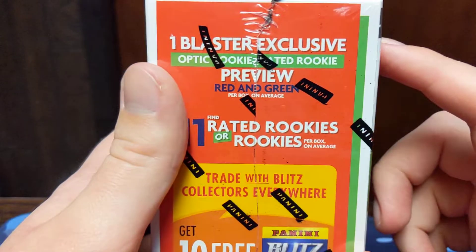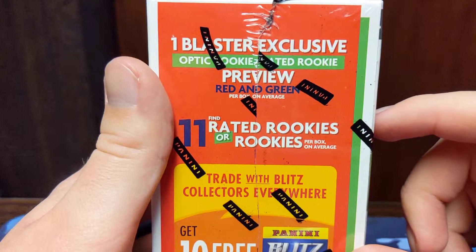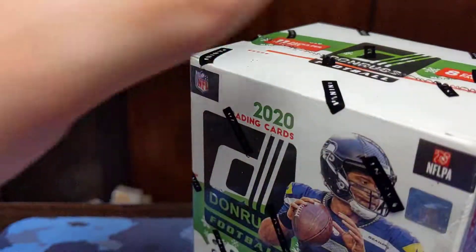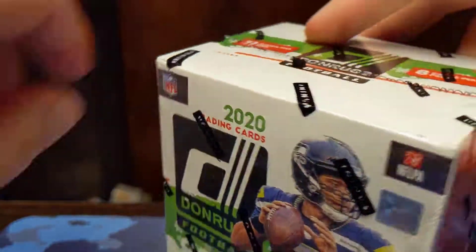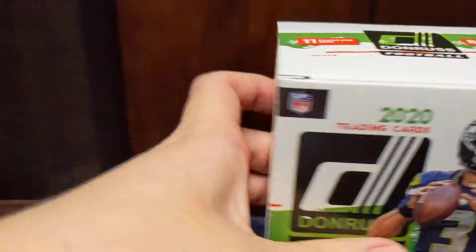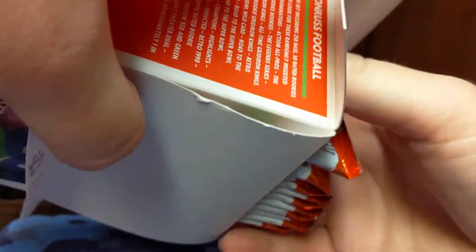In the blaster, we're going to get one optic rated rookie or rookie preview — it's going to be green and red. We get 10 rated rookies or rookies per box, and of course we get the holiday sweater card, which are not worth very much unless you get a top rookie. At that point it's about a $15 to $20 card, the last I checked. This box was $22 plus tax, a little bit more expensive than the standard blaster box for Donruss, but I think the extra $2 is worth it since you get that optic preview parallel.